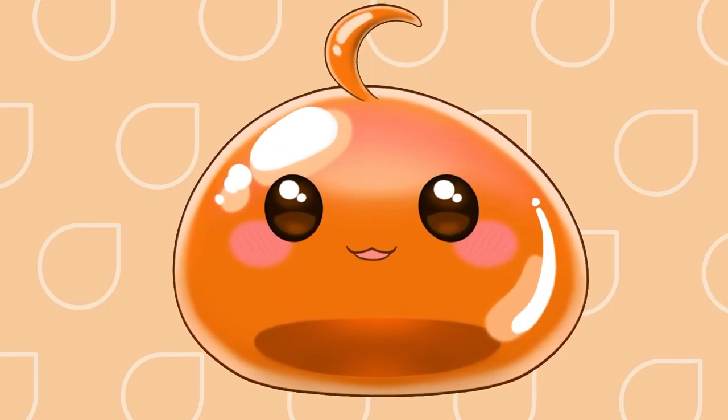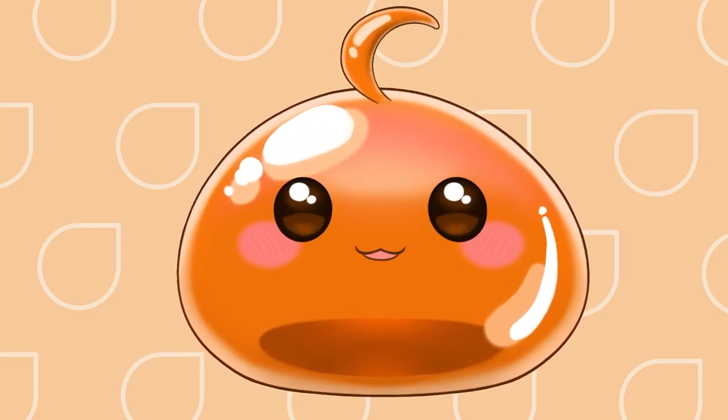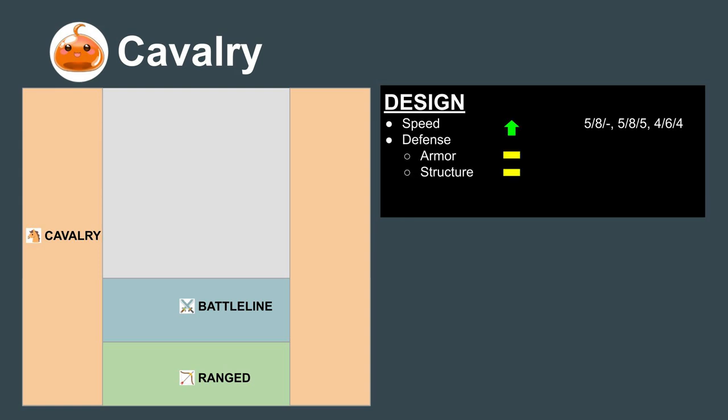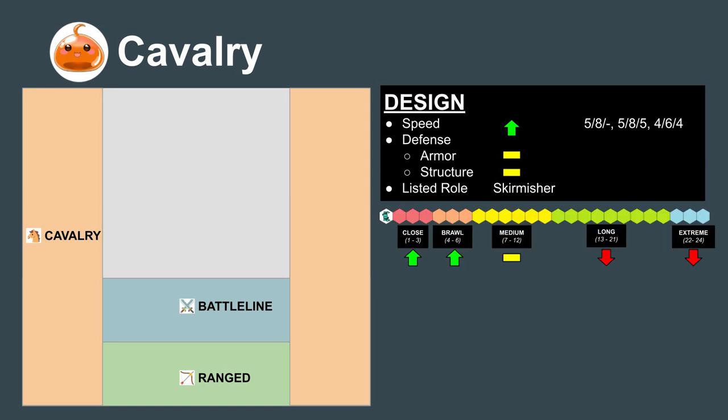Mech-on-mech warfare isn't just all about standing and shooting in a firing line though. Next we'll be covering the mechs that are often the all-stars of your mech rosters — the Cavalry mechs. The speed of these mechs is above average at 5-8, 5-8-5, or 4-6-4. They have moderate amounts of defense and are typically classified as Skirmishers by Comstar. Weapons tend to vary, but most prefer to get in close to tear into their opponent's weak spots.